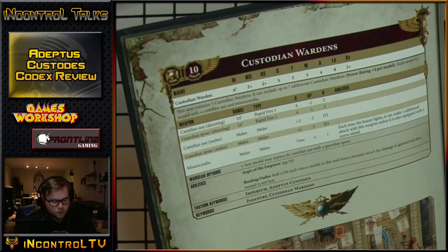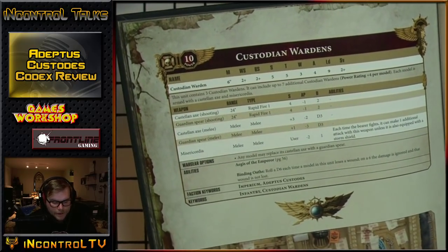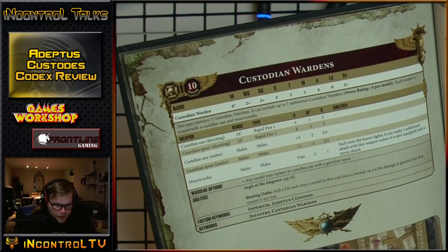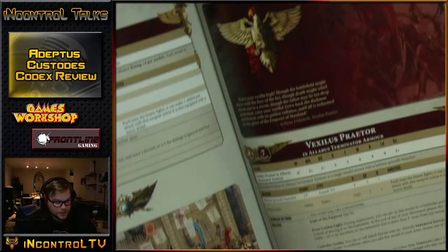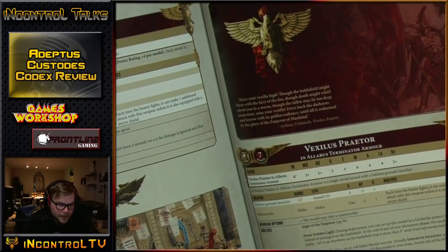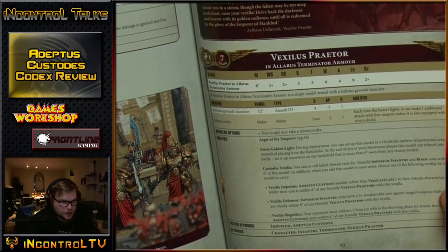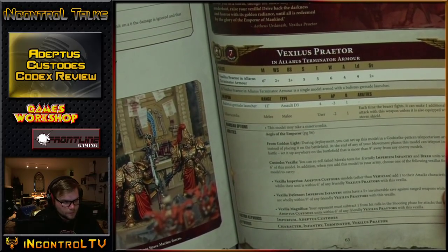The Vexillus Praetor has different forms. Generally he has more wounds, the character rule for protection, 6 wounds, Leadership 9, 4 attacks. The Terminator armor version has the Balistus Grenade Launcher and can take a Misericordia. He carries one of three banners. The Vexilia Imperius gives reroll failed morale tests for friendly Imperium infantry and biker units, and adds +1 to attacks for Adeptus Custodes units within 6 of a friendly Vexillus Praetor with this banner.